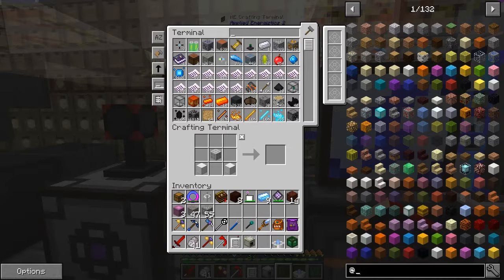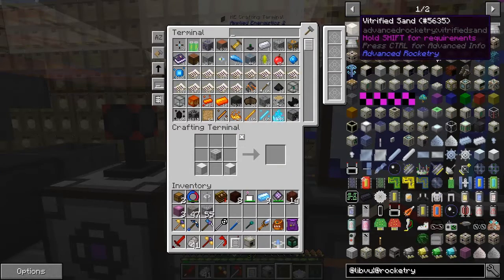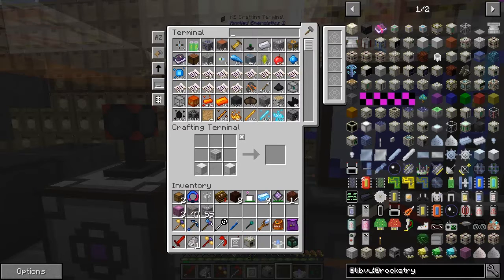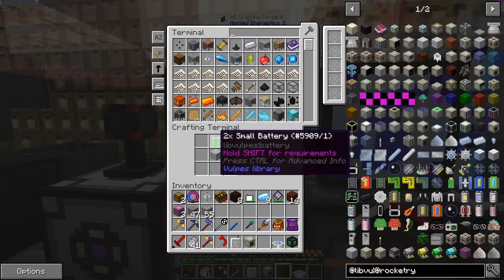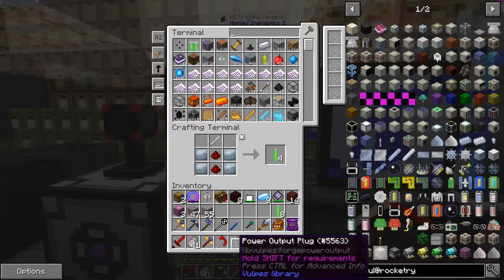By selecting that — we've got some things which run Advanced Rocketry and this is the build piece library. We need the power point — that's a power output and that's a power input point. They're not making small batteries. Looking at the recipe for this one — I think we need two of those, or at least one but it's no harm to have two.